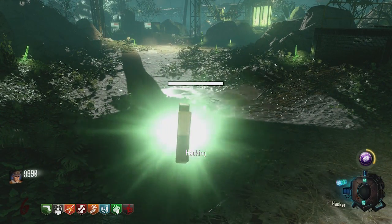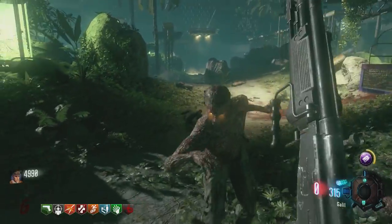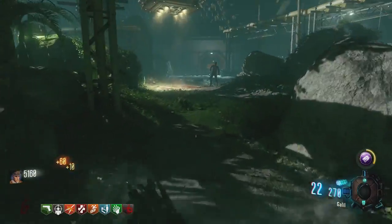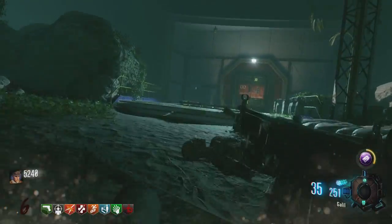Hacking that drop will give you another max ammo, which means you can keep spamming your wave gun. You can just basically keep spamming your wave gun and get through a ton and ton of rounds really fast, and you can just keep getting max ammos whenever you want.